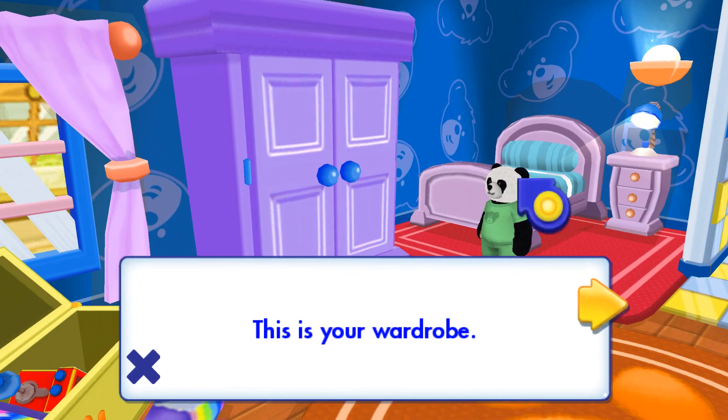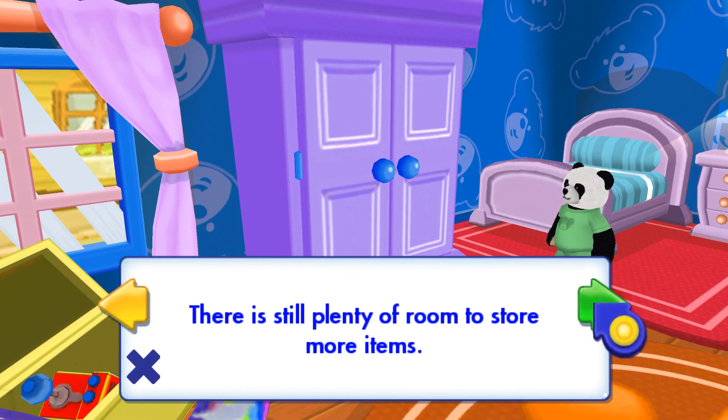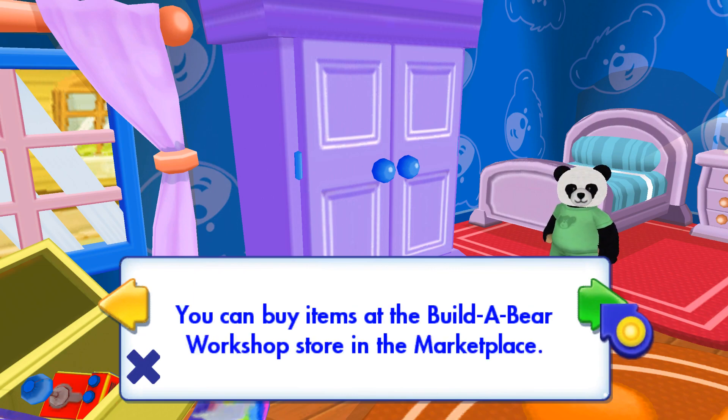This is your wardrobe. All of your outfits are stored here. There is still plenty of room to store more items. You can buy items at the Build-A-Bear Workshop Store in the Marketplace.